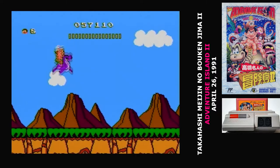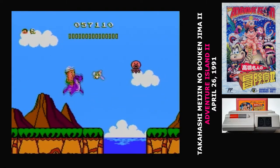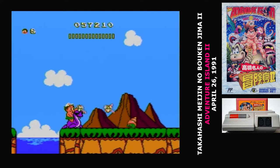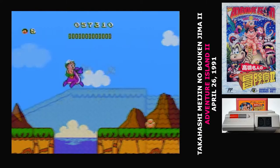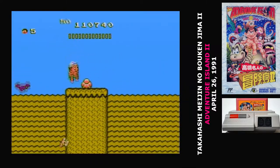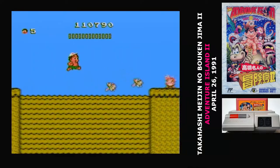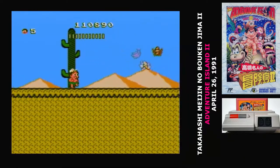The stages aren't especially long in Takahashi Meijin no Boken Jima 2, but they make up for that by being vicious. The first world will go pretty easy on you, but soon you'll be running into stages where they just don't put any food in them, or nastier jumps with plenty of obstacles. The difficulty ramps up relatively quickly here. Fortunately you have infinite continues, though they do take you back to the start of that world.